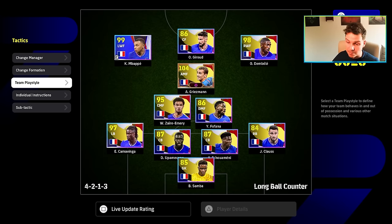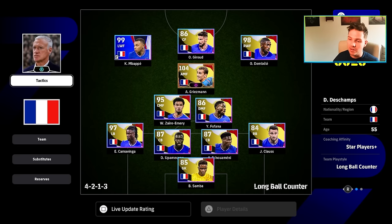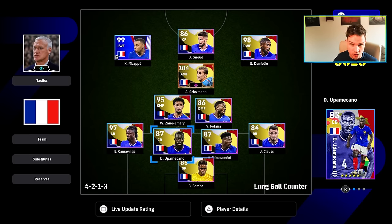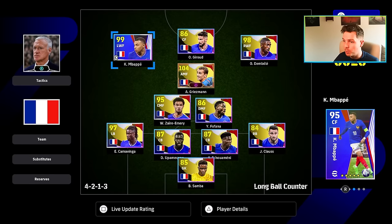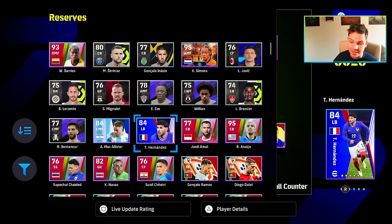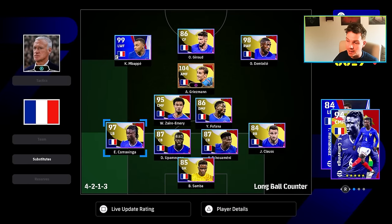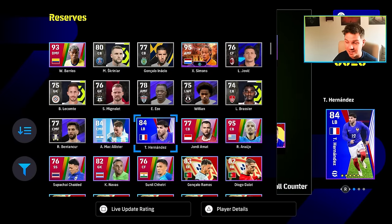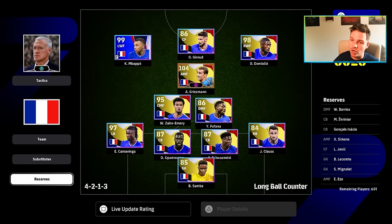This is a very simple 4-2-1-3 setup. We have Camavinga at left back and Tchouameni at centre back because there are no other players available. Mbappe up front is not included in the pack - this is a free Mbappe that everyone gets from login bonuses or by completing objectives and campaigns. You also get Hernandez and three other players not in this pack, so you can swap Hernandez in for Camavinga if you want variety.